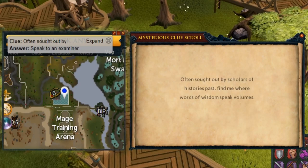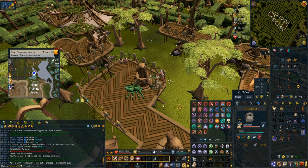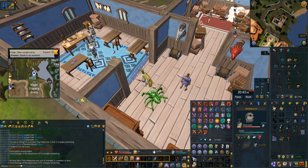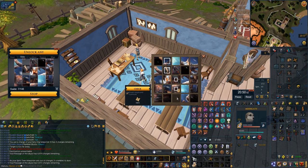Next up is the riddle 'often sought out by scholars of history's past' — that is an examiner at the dig site. This is the reason why I have a dig site pendant in my Passage of the Abyss. I just use my Passage of the Abyss, use the dig site pendant, go straight here with option three, talk to the examiner, do the puzzle and I'm done.